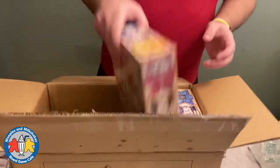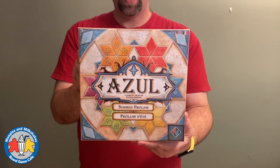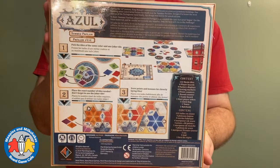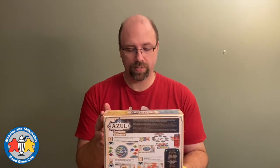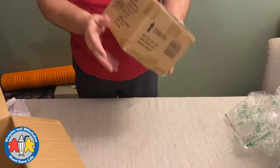We also have a restock of Azul Summer Pavilion, the third in the Azul series. It's the most complex of the three — there's definitely more to it than regular Azul. I greatly prefer this over the other two. I love all three, but I like the added depth in this one. It's a bit thinkier and I really appreciate the puzzle element.